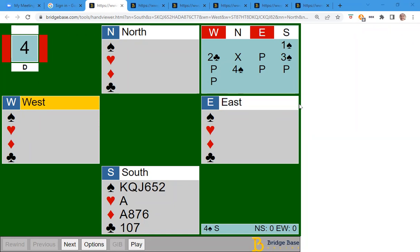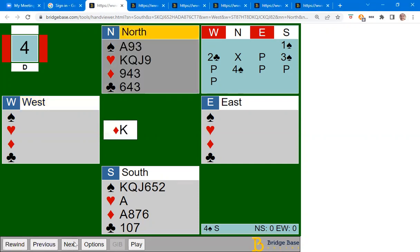However, I'm not really interested in bidding diamonds. I think I'll rebid my strong spade suit, and with six cards and 14 points, I think this hand qualifies for a three spade bid rather than a two spade bid because of the nice shape. My partner ends up in four spades and the opponent leads a king of diamonds.